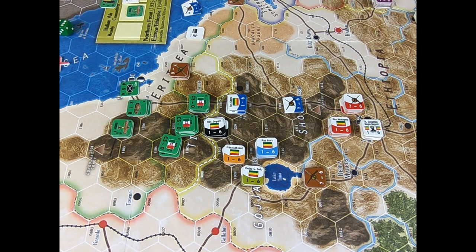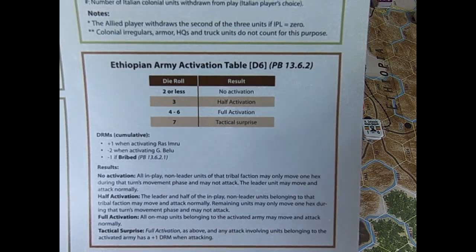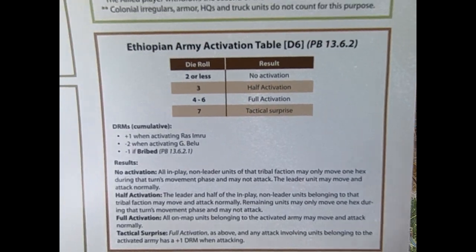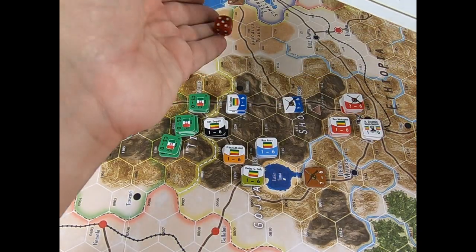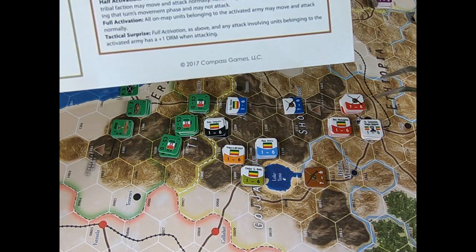Why? Because we cannot immediately move all the tribes placed on the map. On the contrary, we have to consult the Ethiopian army activation table and roll a die. For example, I'm going to roll my red die.